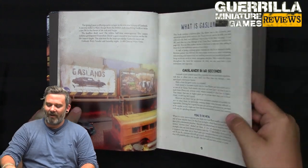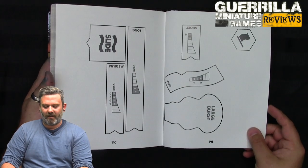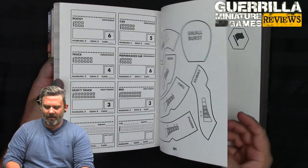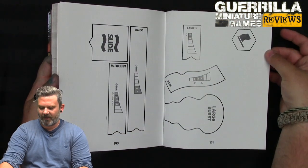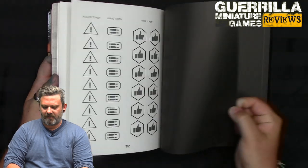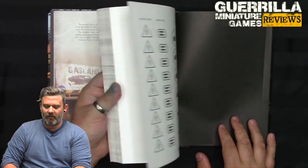All you really need is this book and some templates, which are available at the back here for photocopying and printing out. Just put these on some cereal packet and you're ready to rock and roll. Everything from your slide and movement templates through to your pole position template, your bursts, and ammo hazards and vote tokens for playing big multiplayer games.